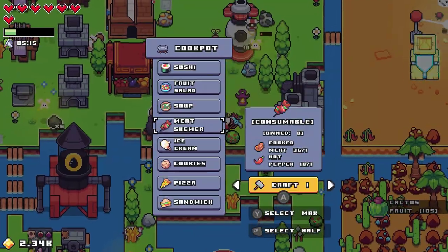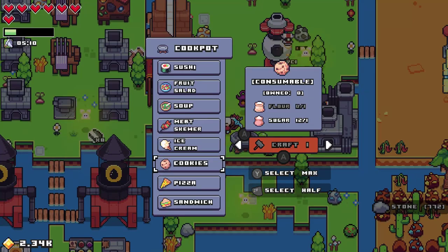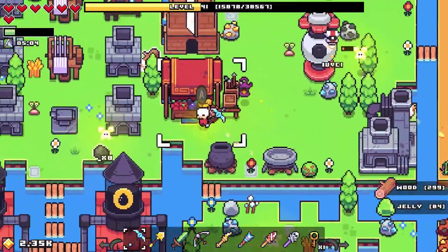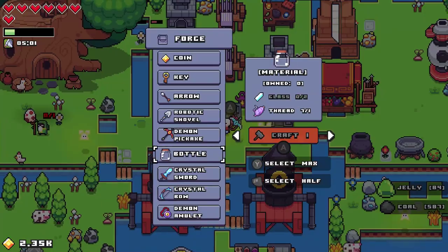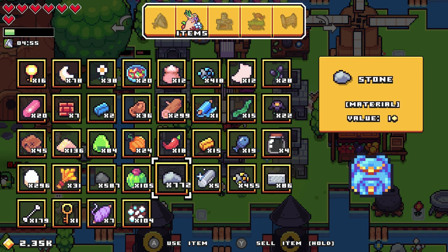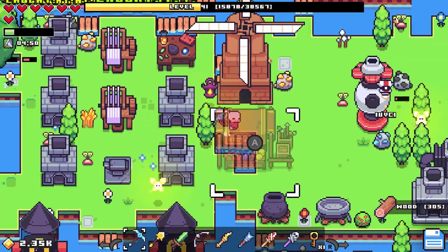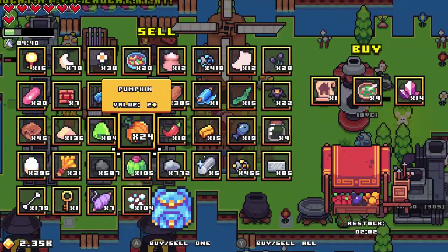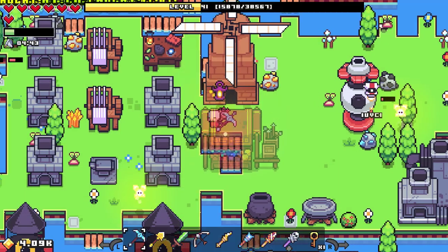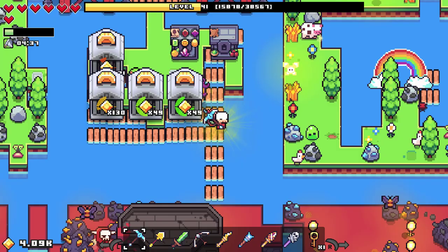Some of the crafting could be a little better. There are just so many different combinations and items you have to carry in your bag. I'm just full of stuff — I don't need a thousand stone, but I constantly get it. You can sell stuff for money, but you might need it later. Anyway, that's it for me, thanks for watching, hope you had a good time, see you in the next one, bye.